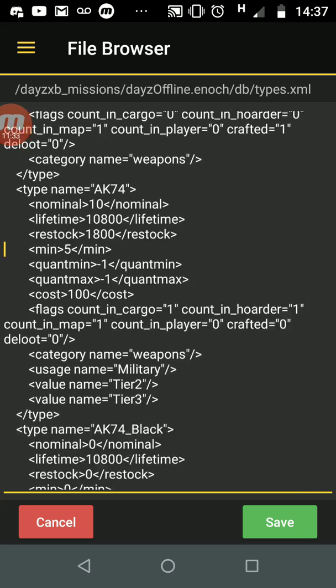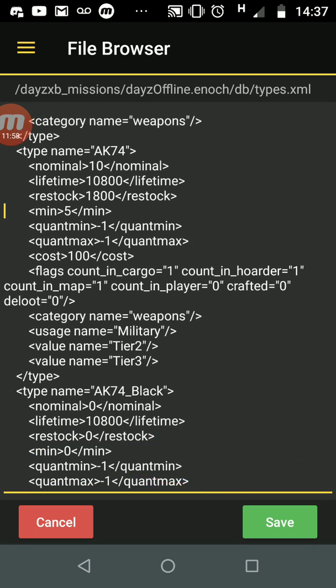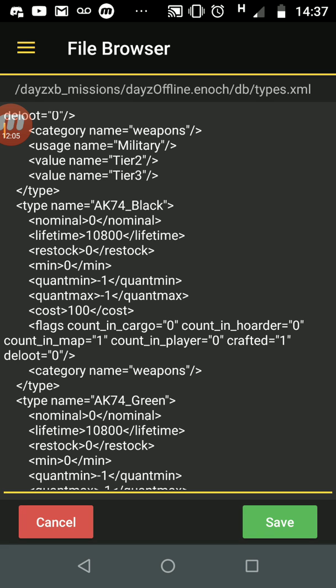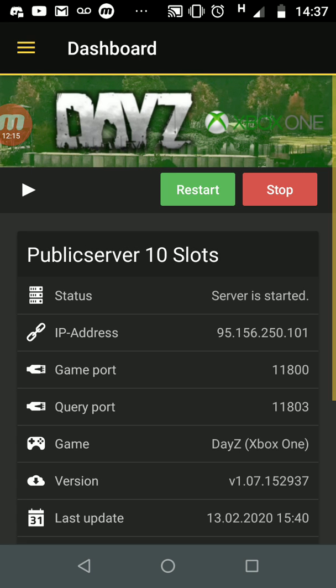Leave AK-101 Green alone too — not in the game at the moment. Moving on, the AK-74: there should be 10 on the map, they last 10,000 seconds before despawning, respawn every 1800 seconds, and the minimum is 5. With the flags showing count in cargo: 1 and count in hoarder: 1, you might want to increase nominal to 30 and set restock to zero so they all come in at the same time. When you've made your changes, press Save, go back to the dashboard, and restart the server for changes to take effect.